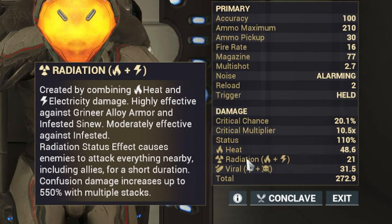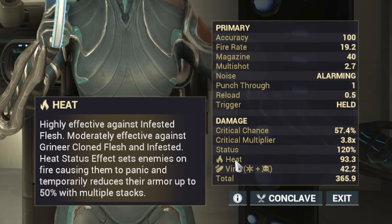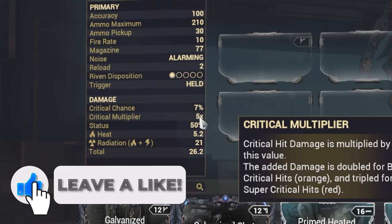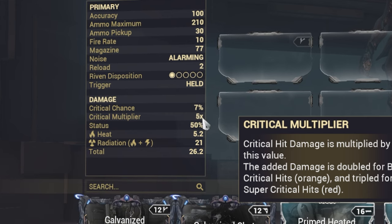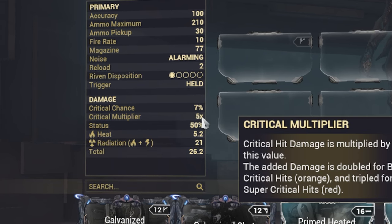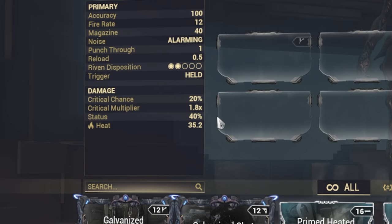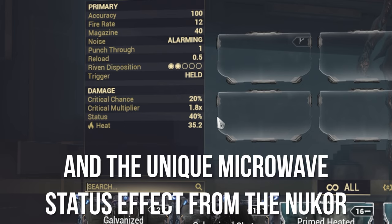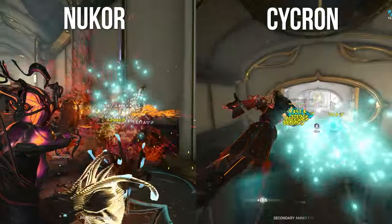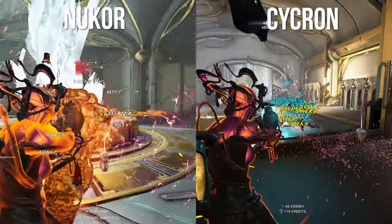The Nukor has innate radiation, while the Sykron has innate heat, which is arguably a lot better as an innate element. The Nukor has a base critical multiplier of 5x, which is massive, and a 7% crit chance, which is quite low. The Sykron only has a 1.8x critical multiplier, but it has a 20% crit chance, meaning it will crit more often. However, the 50% base status chance from the Nukor versus the 40% status chance from the Sykron makes the Nukor a slightly better primer, although the Sykron still has quite a bit of status chance.